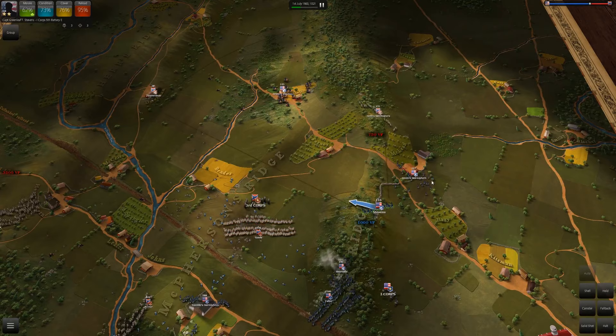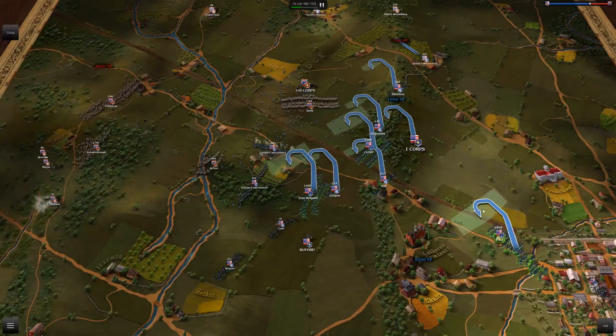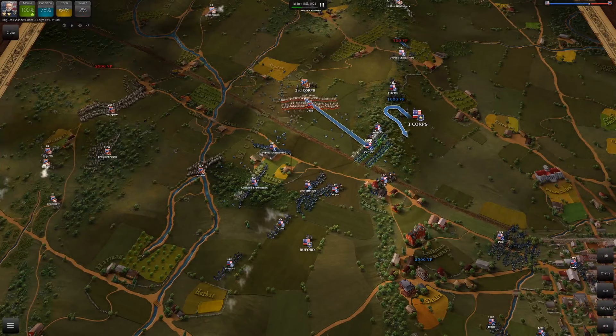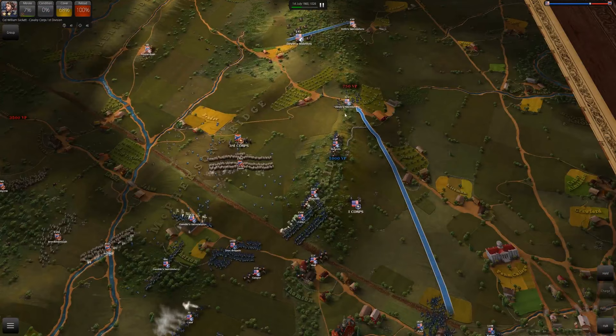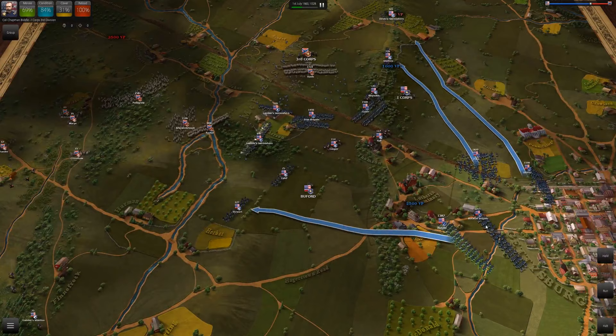Davis is going to attack Cutler even though Davis has more men — he's in the open, Cutler's not. I have three units of artillery with a fourth coming up. If you double click a corps you will select all the units under it and they will all try to move as one, but I don't like doing that — it doesn't give me enough control for finer movements. One thing that probably makes this the least realistic aspect: you have perfect information and you are this omniscient god commander, able to do things with way more fidelity than a real commander.